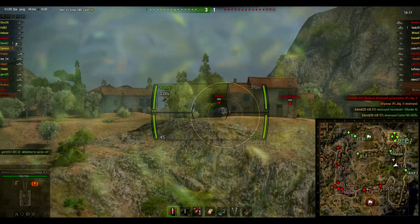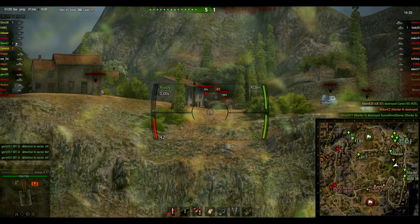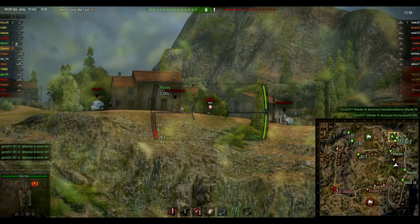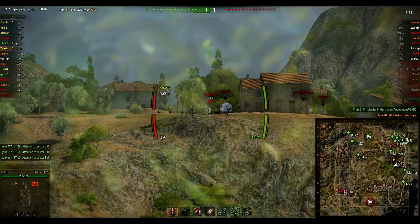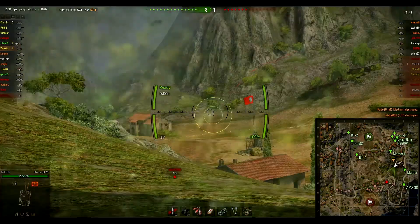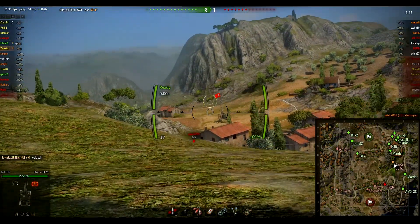You need to hit your target first though. What penetration does it have? 110 penetration with regular AP and 180 with gold ammunition, which is APCR. With gold it's out-of-penetration no matter what you're shooting at. Four kills, and there we won the game, pretty much by just spotting.